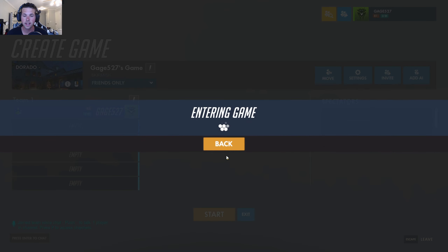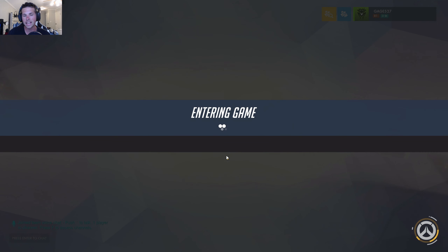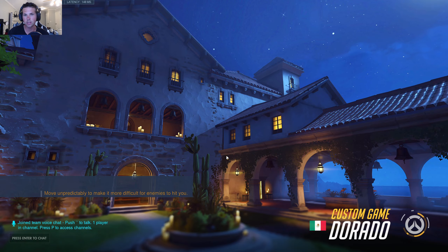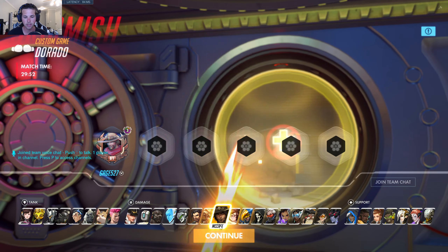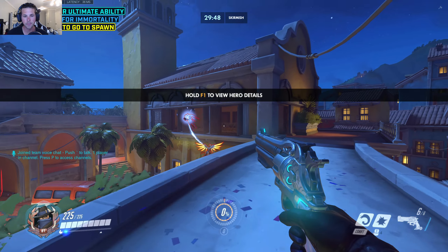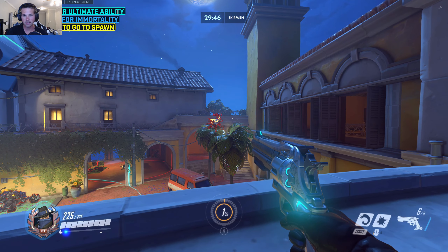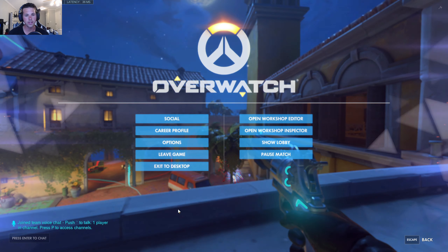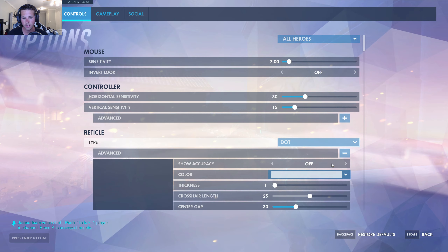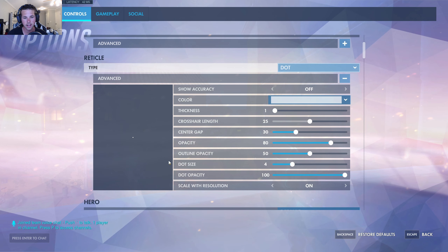When I'm trying to train as McCree it makes it so I can't fan the hammer at all, so I changed it so I can do that - that's why it's been changed up a bit. As McCree you can see I have a dot crosshair, which seems to be the best for me. You can go into your settings and change it to whatever you like. Right now I have mine set as a dot.